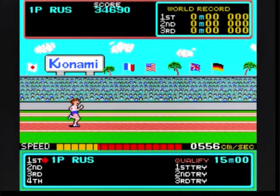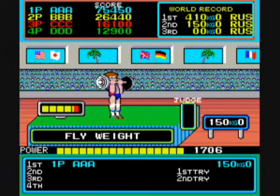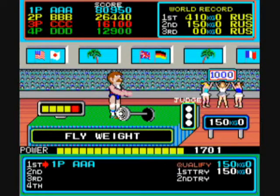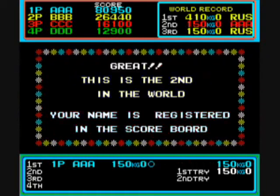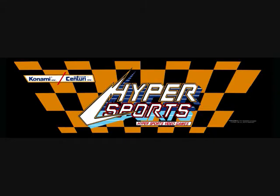With the triple jump, if you do 35, 41, and 45, you're supposed to have a jet plane appear for a bonus, but I can't get it to work. With weightlifting, if you drop the weights and press both run buttons right as it drops, cheerleaders appear and give you 1,000 points. And with the pole vault, if you vault with the same speed as you ran, you get another bonus — I can't do that one either.